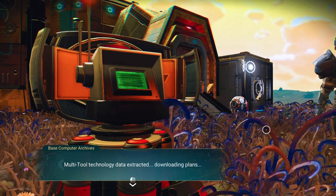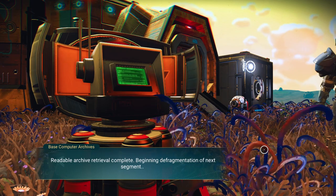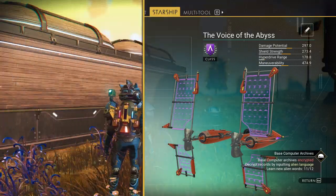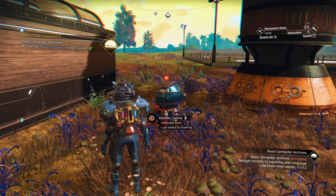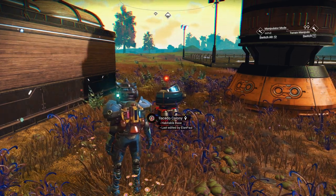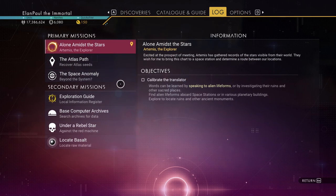Multi-tool technology data extracting downloads — neural stimulator, landsry sword. Those are handy. Next segment — I'm going to go ahead and install it, but I'm probably not going to continue on with this storyline because we could sit here in front of these computer archives forever. It says I need to learn more words before I can uncover the archives. That's all new — very strange how they're doing that now. Again, it used to be on a timer. I'm not going to do Rebel Star yet.